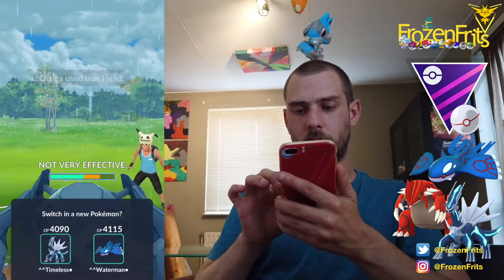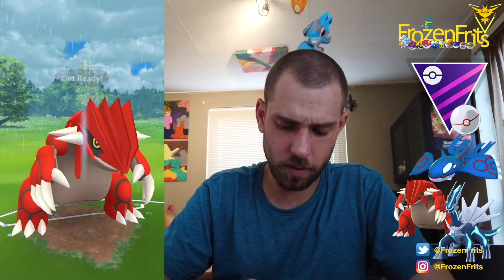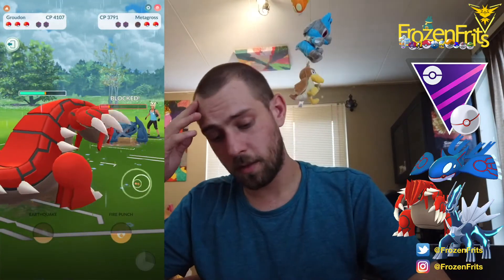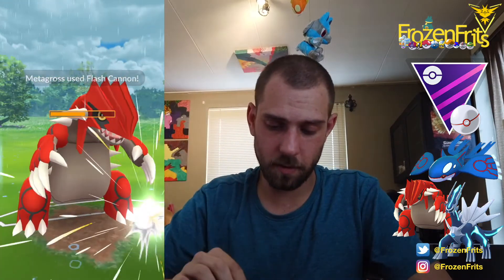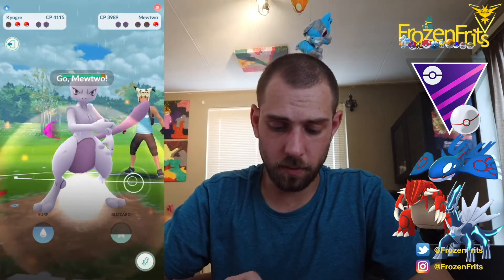We shield this Meteor Mash - Flash Cannon - okay, then we throw this Fire Punch and he shields that up. We throw another Fire Punch before he takes off another Flash Cannon, and he shields that one too. He probably takes us out with the Flash Cannon - yeah. We come in with Kyogre and Waterfall him down. His last Pokemon is a Melmetal so we go for the Surf.